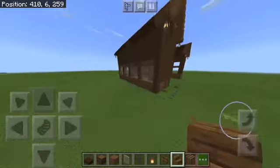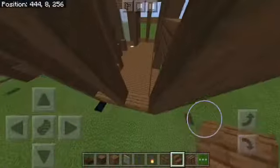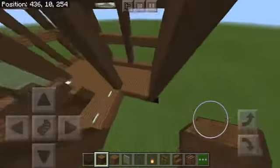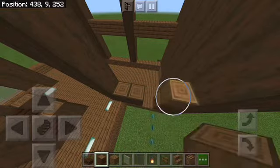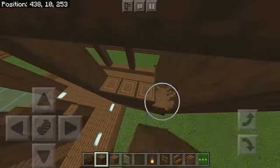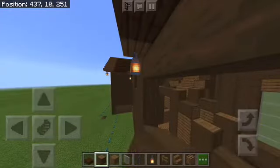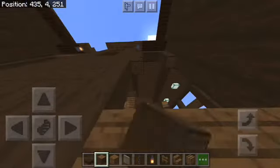Over here we're not going to have anything because we've got to put the stairs here and here as well — just slap some logs in. Here's the thing: if you make this in survival, it's going to take so long you're going to have to chop down like the Amazon. Every eco-conscious person is going to hate you.